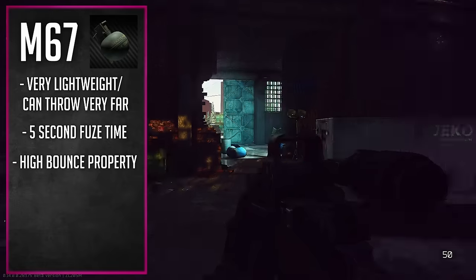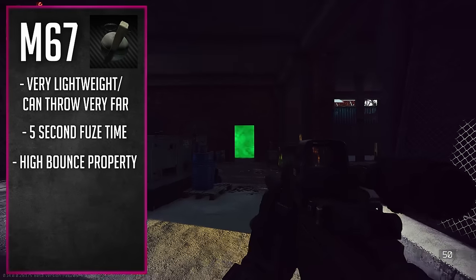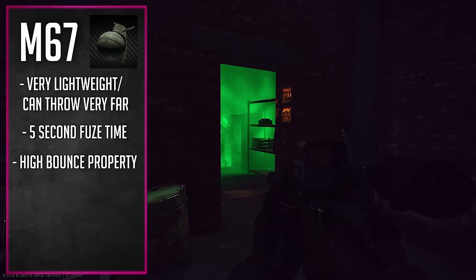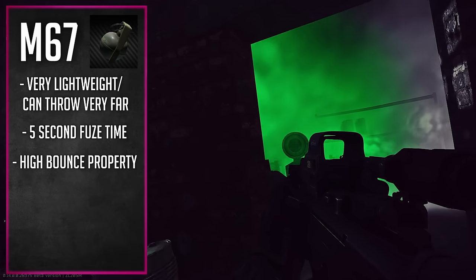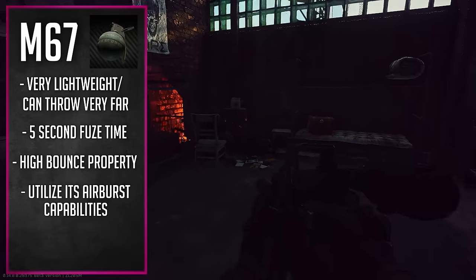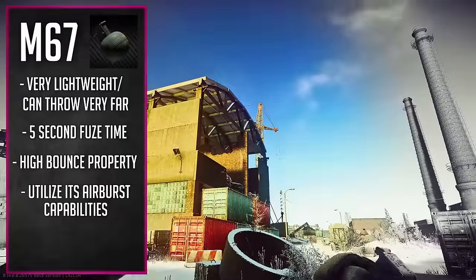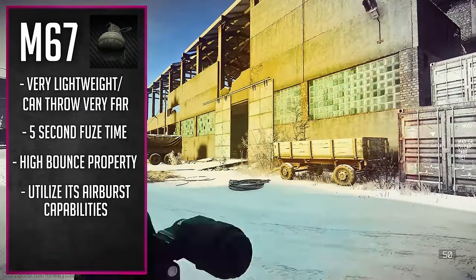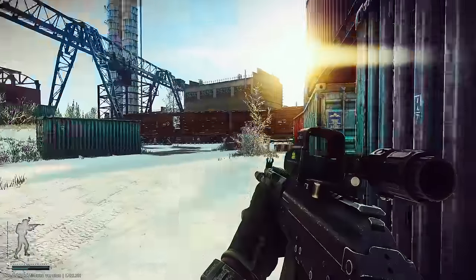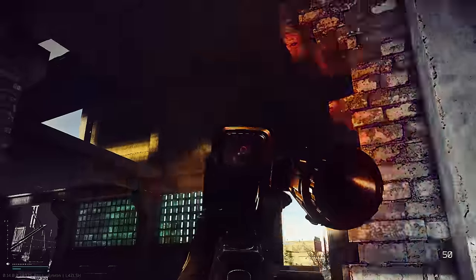Some cool things you can do with M67s: they have insane bounce properties. Unlike the RGD or F1 where they just hit a wall and drop straight to the ground, the M67 will bank off a wall exactly how you'd imagine, and go behind cover — you can bounce it off multiple walls. You can also aim it straight up in the air. Because it has such a long fuse time, arc it up almost directly at the sky, aim down maybe 10 to 20 degrees depending on how far forward you need it to land, and throw it straight up — it's going to arc up and come down right over their heads.